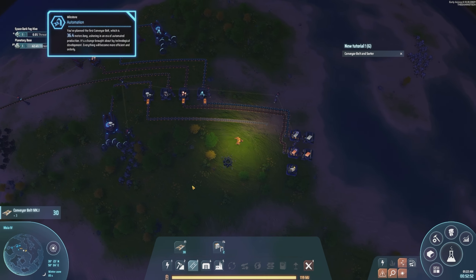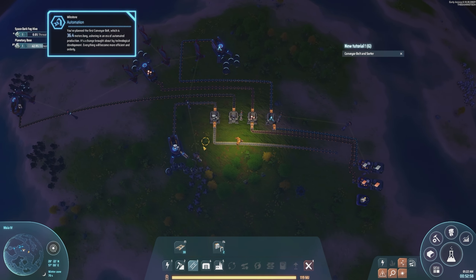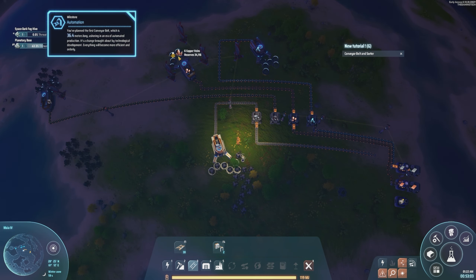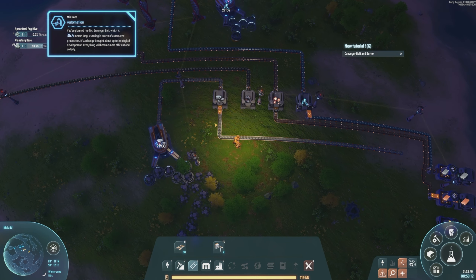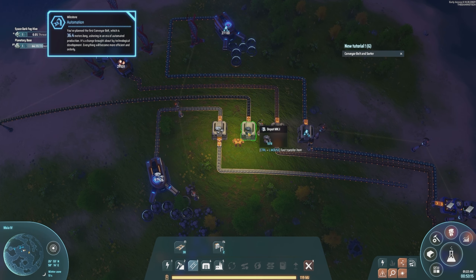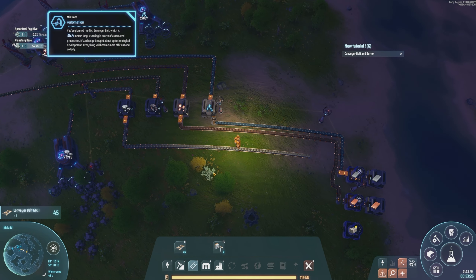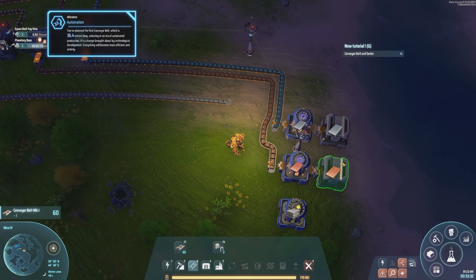Right, okay, so that's been probably just over an hour, and this is what we've come up with so far. We have a coal mine, a copper mine, an ore mine, and a stone mine. We've got them coming into different storage boxes, storing them there. To be fair, I'm not sure why I've done that, but it works as a buffer. Obviously as we upgrade belts and stuff that'll get faster.